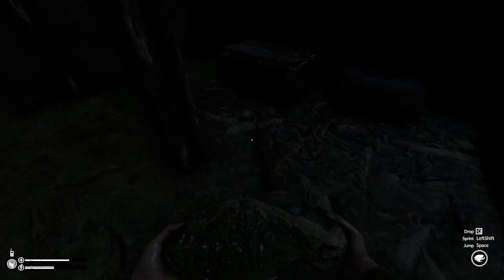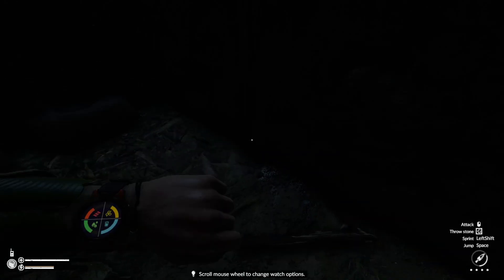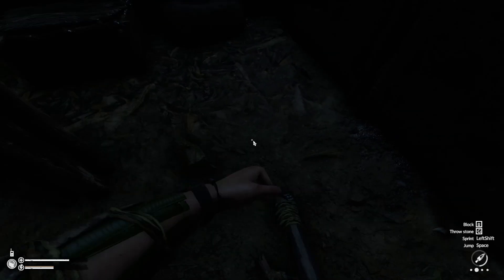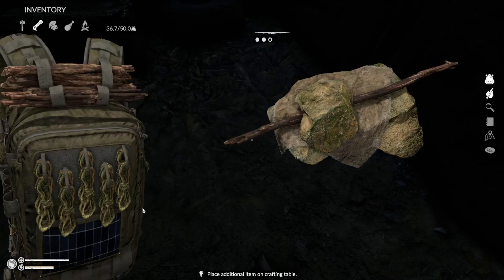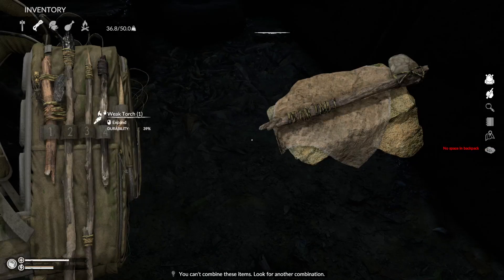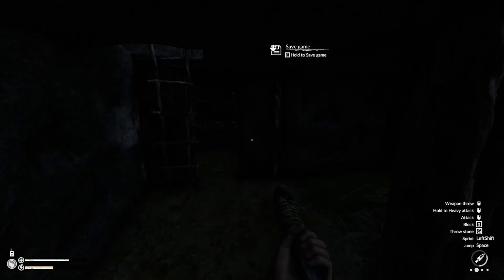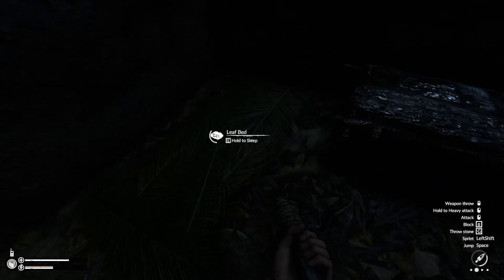We're back in here. If I said that wasn't terrifying, I would be lying. Here we go. Big stone and a rope, right? Heavy stone axe. Alright, we'll see. It's not going to do me any good. Stick you there. Alright, cool. I like what we're doing here. Let's get some sleep.